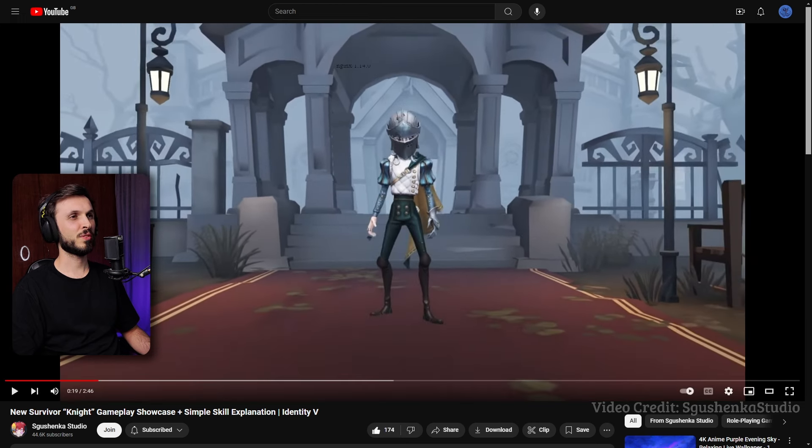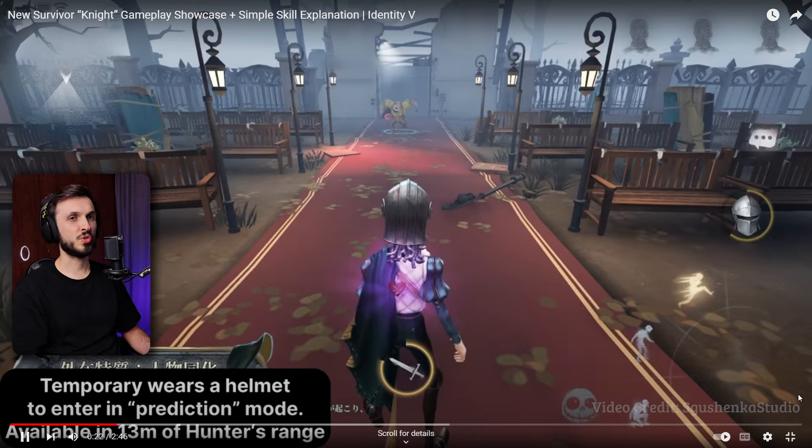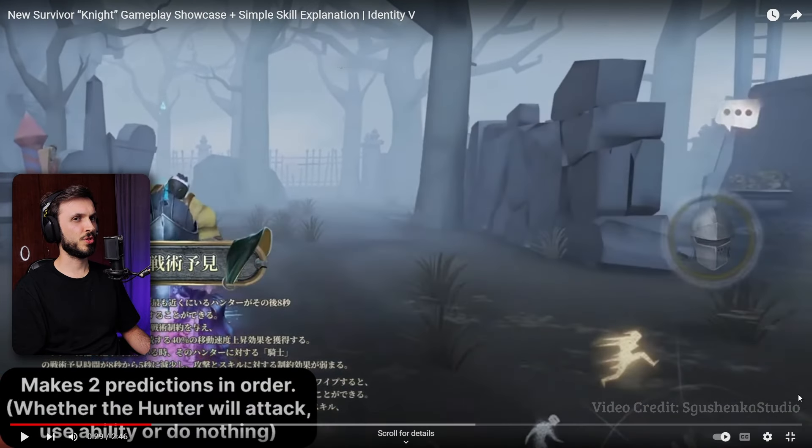He holds a sword in front of his face and he looks really goofy. Temporarily wears a helmet to enter prediction mode, available within 30 meters of hunter's range, so it activates when you're near the hunter. This has a sword symbol and a shield helmet symbol. Makes two predictions in order whether the hunter will attack, use ability, or do nothing.